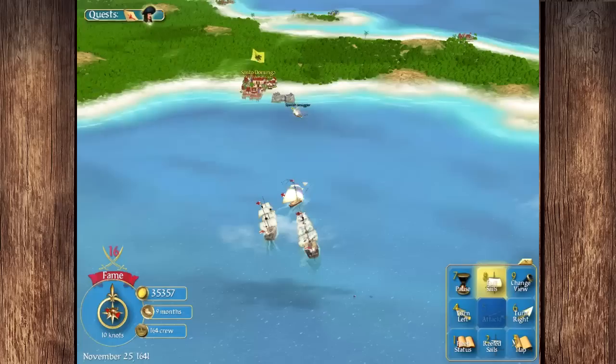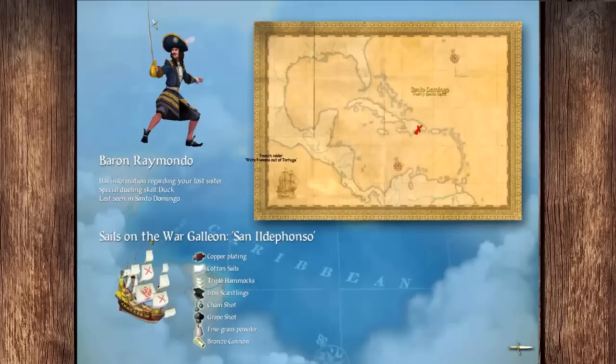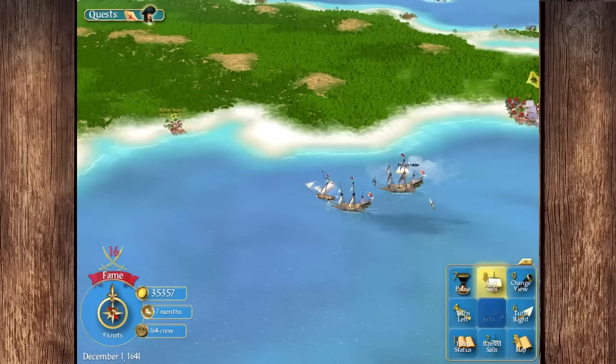There's a French port to the west — we can go to Petit Goave, I don't know how to say that. I don't see Raimondo here. I keep calling him Mendoza when it's Raimondo — I should really know that considering how much I've played this game. Let's head to the west.